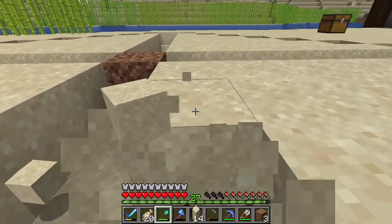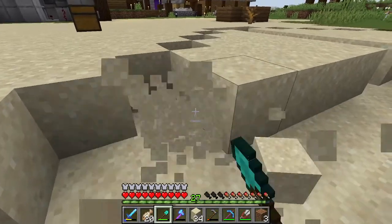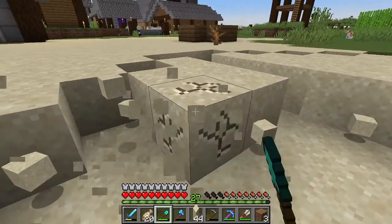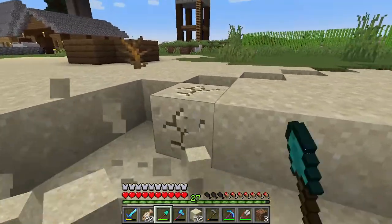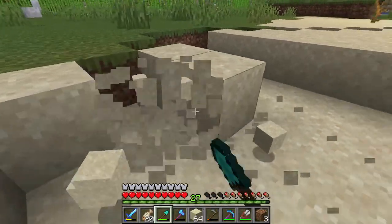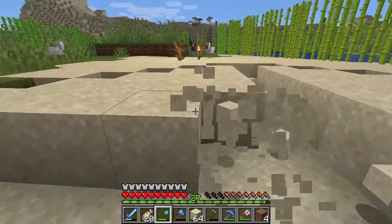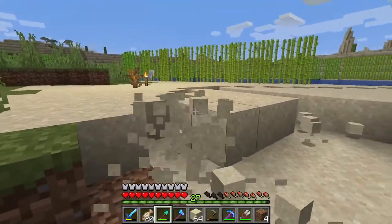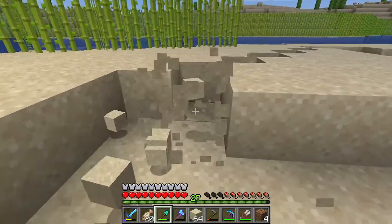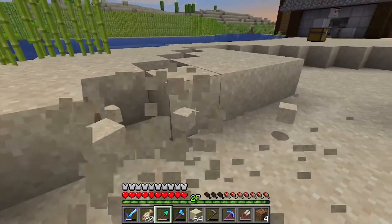Dig diagonally one block down and across one every time until it's connected. Then you can get rid of all the blocks in between, except for the middle block — you will want to keep that there, otherwise you'll replace it. Now all I'm doing is digging out the circle we just dug. This is where our collection system is going to go and where all the hoppers are going to go, so make sure you get rid of all of this, digging one block down with no gaps.